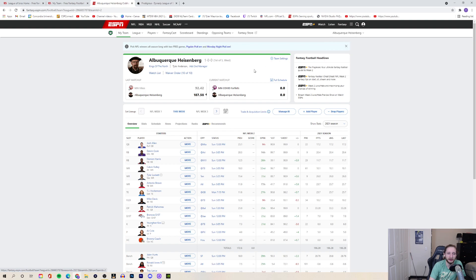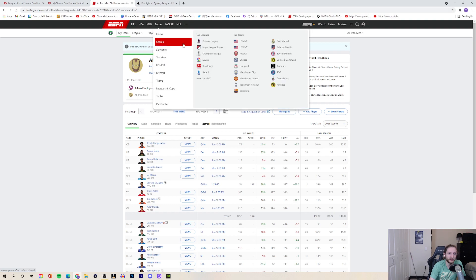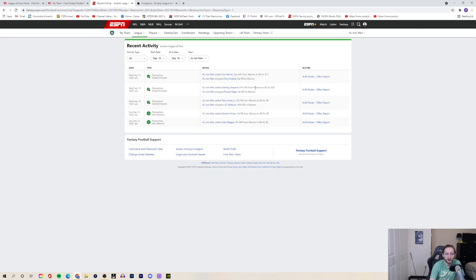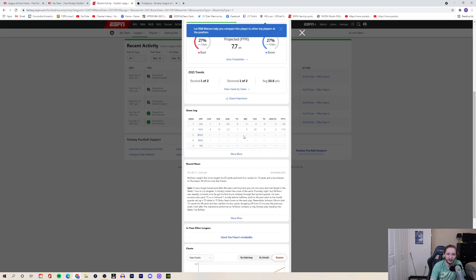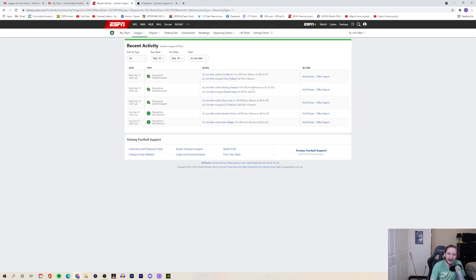Moving on to the next league: half-PPR two-quarterback auction draft. Sterling Shepherd already played Thursday night football. After week one I made some changes — I dropped JD McKissick and picked up Tony Jones. Honestly after seeing McKissick put up 17.8 points — he was really involved as a passing-downs back and third-down type role — I kind of wish I'd kept him. Tony Jones is the RB2 in New Orleans, so I thought he had upside if something happened to Alvin Kamara.